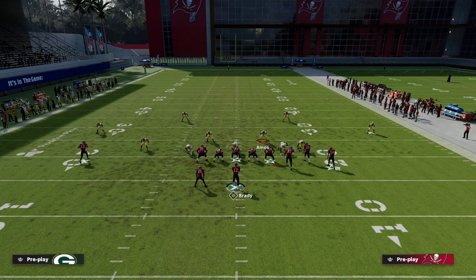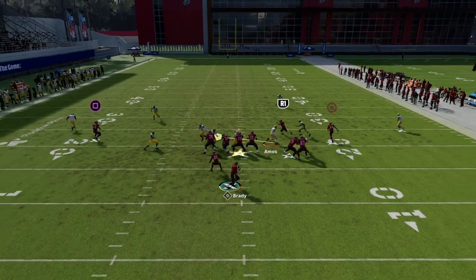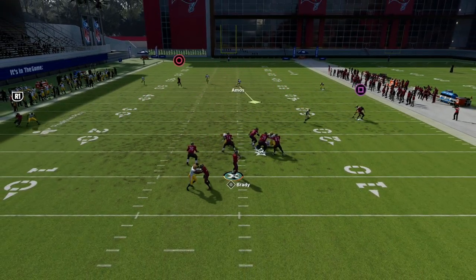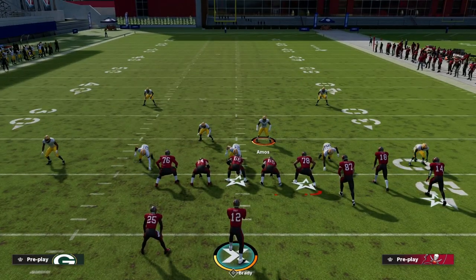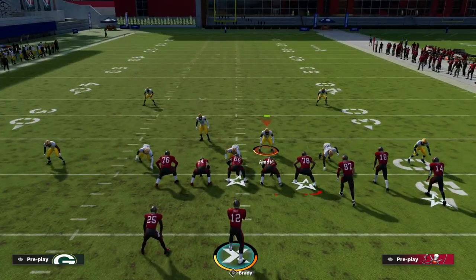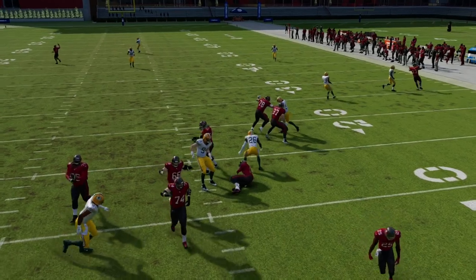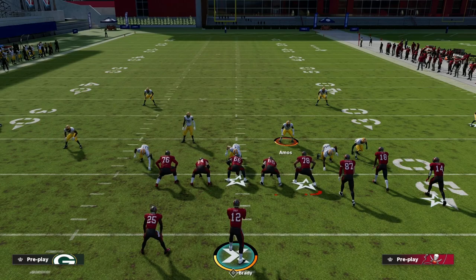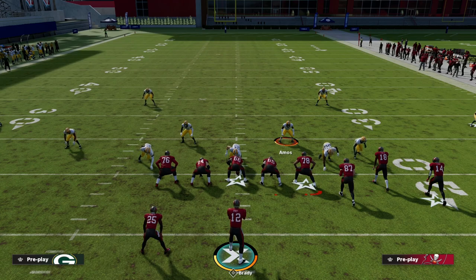Even with max protect, this is really not going to pick it up — this is one of those blitzes that's really difficult to pick up this year. You'll see him loop around. The running back did pick him up there but it's very inconsistent that he's actually able to do that. Pinching linebackers can make it a little better against max protect. The best way to beat this blitz is with play action, and for that there's the DB Fire 2 blitz out of Dollar we covered yesterday.